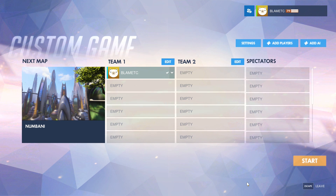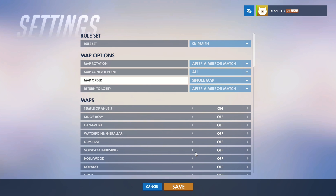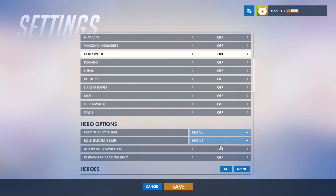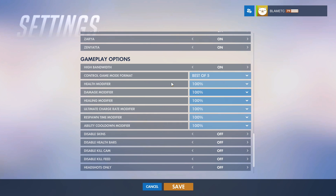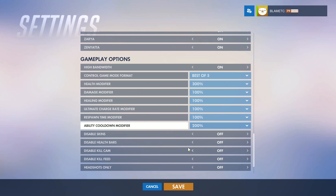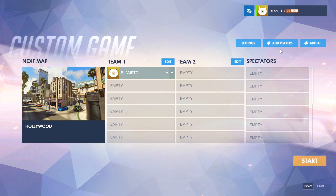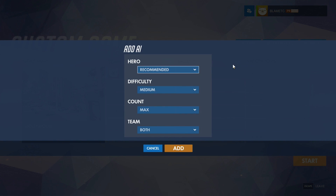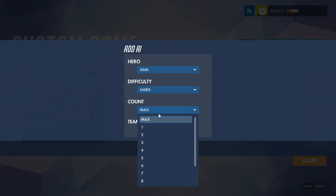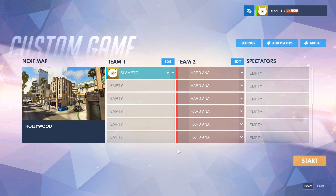Here's how you do it. Click Play, then go to Custom Game. From there, click on Settings and change the ruleset to Skirmish. Change the map order to Single Map, scroll down and select the map you want to use. Continue scrolling down near the end and change the health modifier to 300%, the ability cooldown modifier to 200%, then change Headshots Only to On. Click Save. Back at the custom game lobby, click Add AI. For the hero, pick Ana, difficulty Hard, count 6, and put them all on Team 2. Then click Add, and you're ready to start the match.